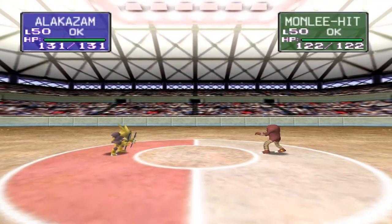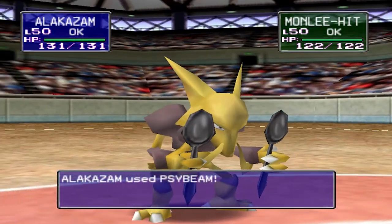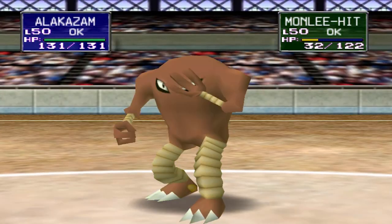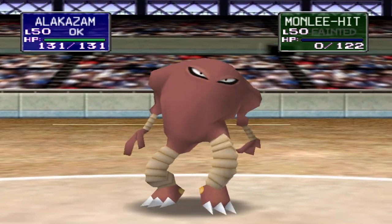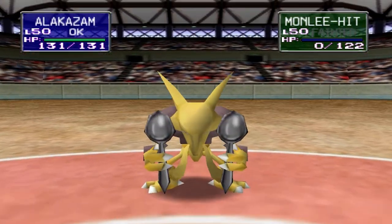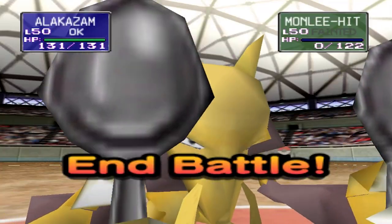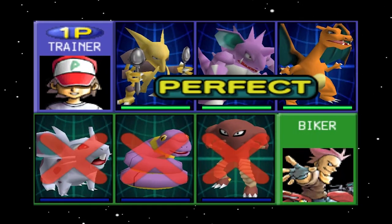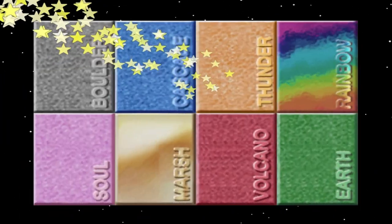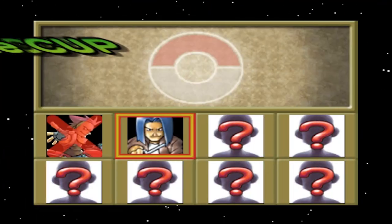This guy is coming out with a Hitmonchan, so obviously the very first battle is always the easiest. Here comes Alakazam with the sweep — and there you go, Alakazam has been defeated! It kind of makes you want to use dual-type Pokémon. We get a perfect match, meaning we get one continue, and this enables us to go straight into the Cascade Badge.